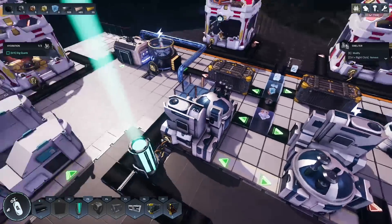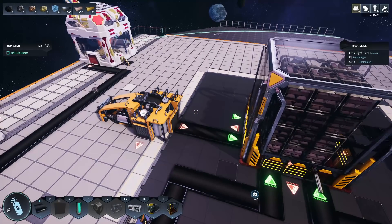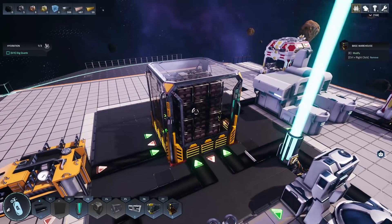Anything that is not ice or coal gets split into two smelters. The two smelters are hooked up and the output goes into this warehouse. The warehouse is a cool thing — not only is it big storage, but anything in here is accessible for crafting anywhere. You don't need to go back, pick things up, put them in your inventory and then continue crafting. That's pretty neat.